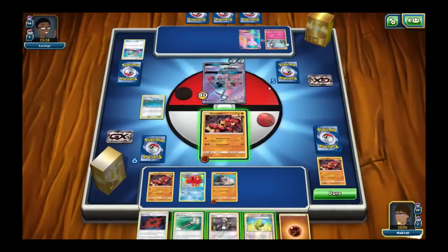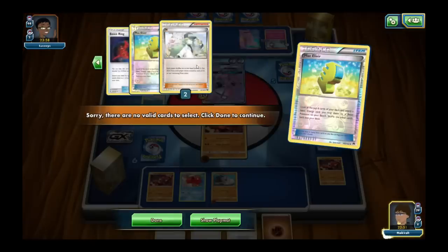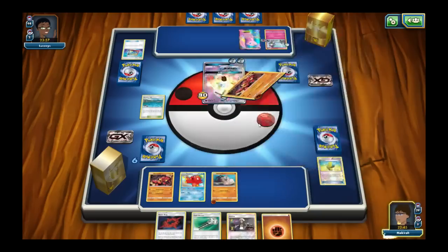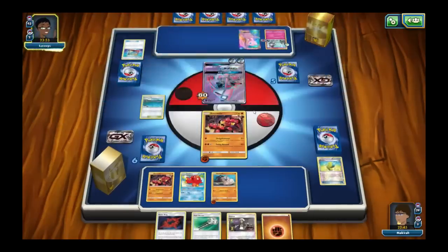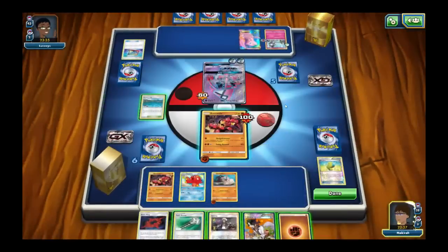This Tapu Lele is his biggest threat anyway, so I want to put damage on it. I got Max Elixir — that's good. I can get rid of the Assault Vest this turn, though I don't have to. He has the Assault Vest on which makes Strong Energy not very useful here. I'll Max Elixir onto Rockruff, but I didn't get anything. If he attacks my Baby Buzzwole, I can Sledgehammer him for a KO. If he KOs my Rockruff, same thing. I'll draw some more with Octillery. I got Sycamore — that's good — but I don't really want to discard any of this.